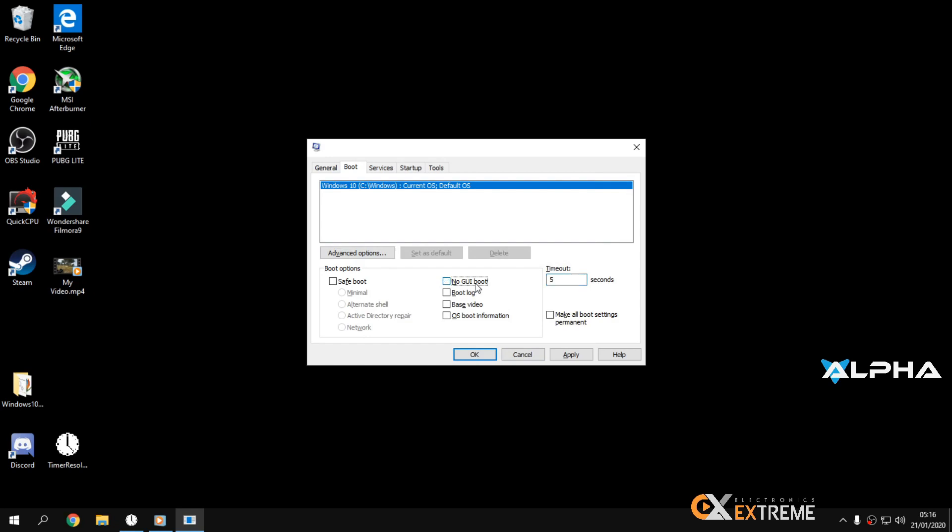Change the timeout value to 5. Check the 'New' checkbox. Then click Apply.